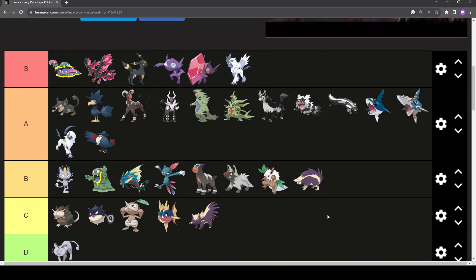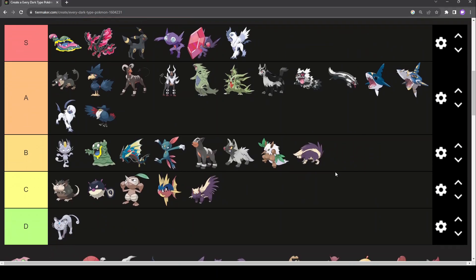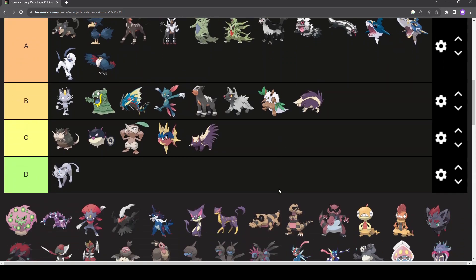Skuntank — it causes you nothing but problems when you fight it, because it's Poison-type and it learns Flamethrower, the bastard. But other than that, it's just a skunk with a pretty decent design. Nothing horrible with it. It does still kind of have a butt face, but less so than Stunky.